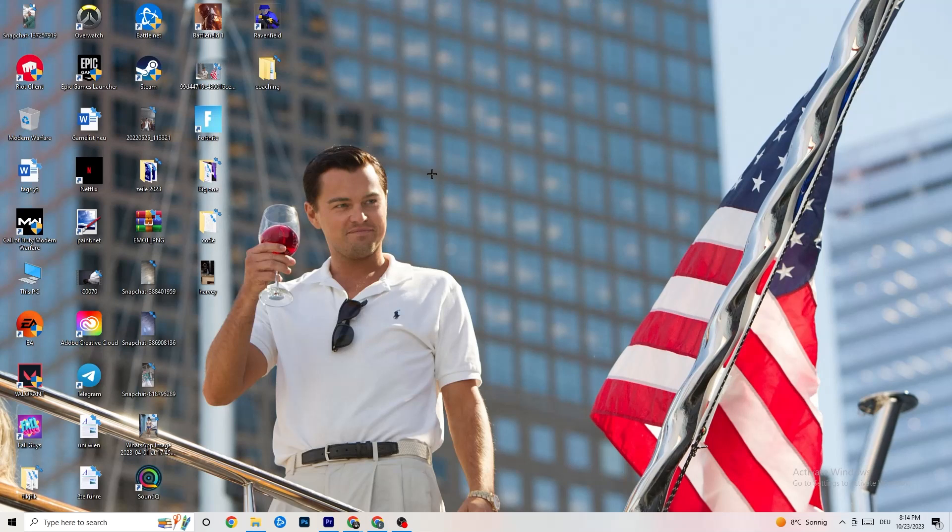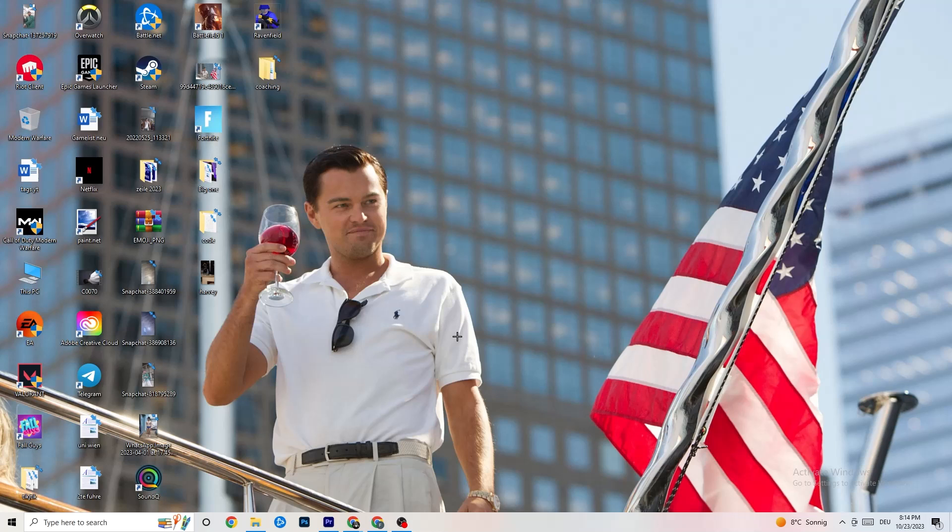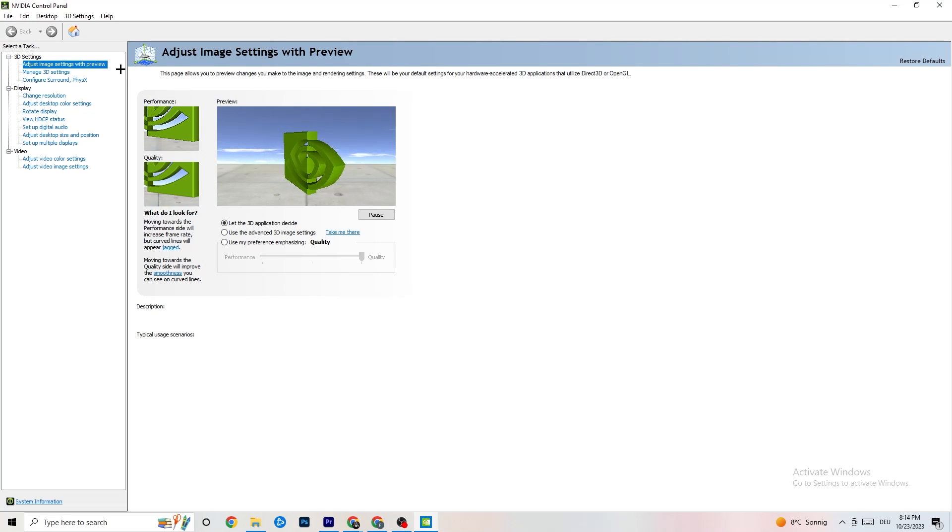Next, right-click your desktop and open the NVIDIA Control Panel — or the equivalent for your graphics card. Navigate to '3D Settings' in the top-left corner, then click 'Adjust image settings with preview.' You'll see a bar ranging from Quality to Performance. If your PC runs well, Quality is fine, but if you're having crashing issues, drag the bar toward Performance.